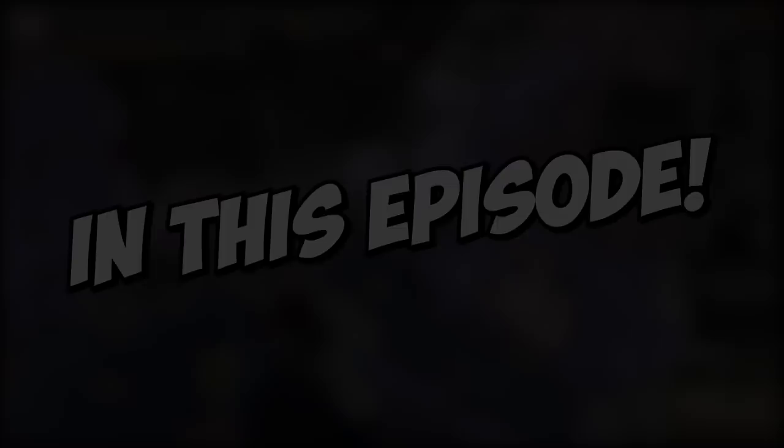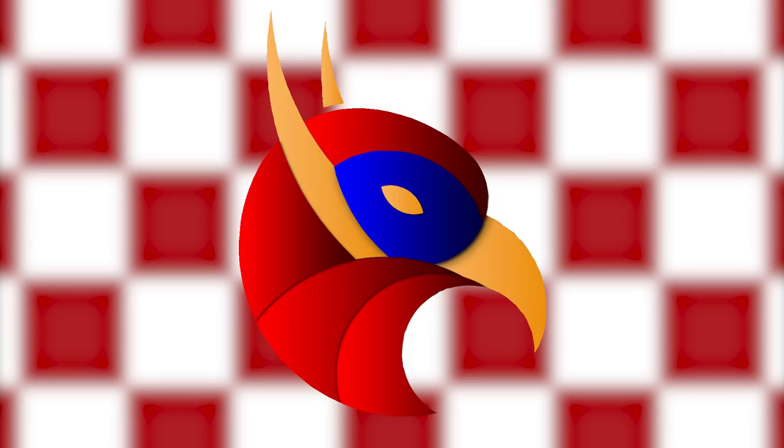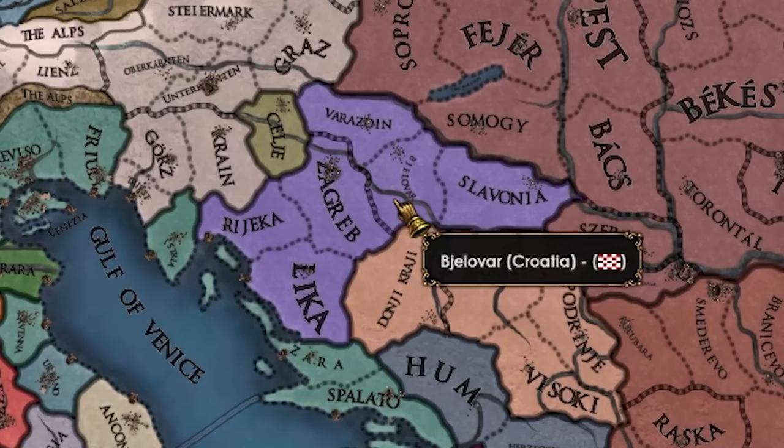Hi everyone and welcome to today's video where we're going to be continuing the A to Z challenge — the challenge where you play every nation in EU4 in 1444 with unique national ideas in alphabetical order. This week we're back with our second to last nation in season C: the nation of Croatia.